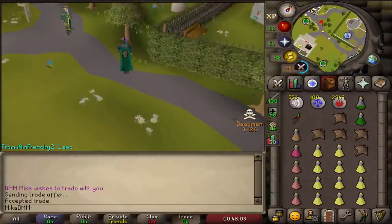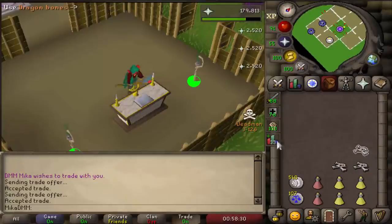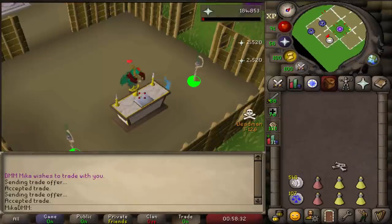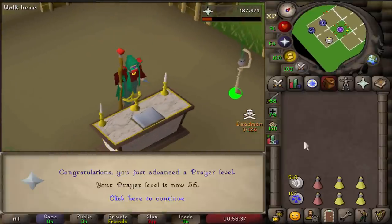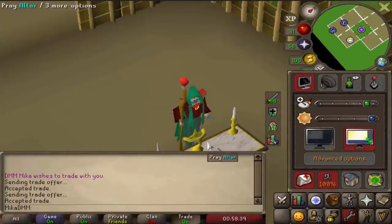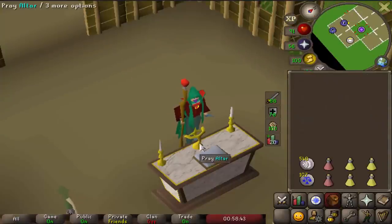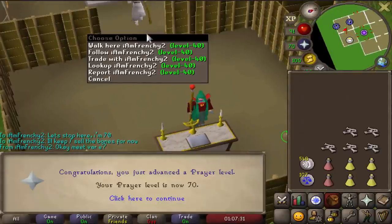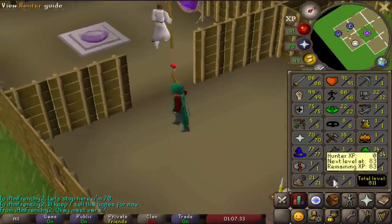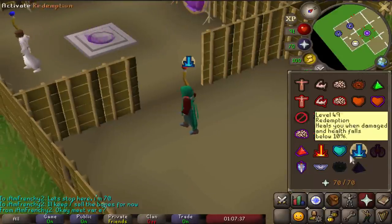This is so good. My favorite training is always this — just being able to get prayer up so fast with gilded altars is just awesome. We're already at 56 prayer, and we'll be done in literally no time, so pretty excited for that. Thanks to Frenchy, once again, we have completed 70 prayer, and we can now pray piety, which is so amazing.